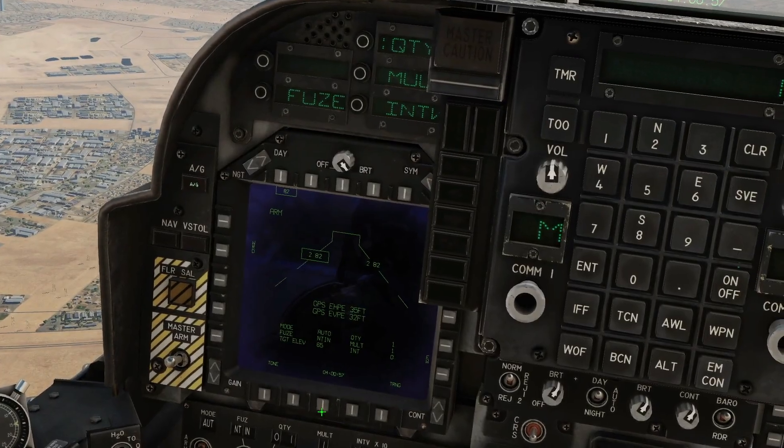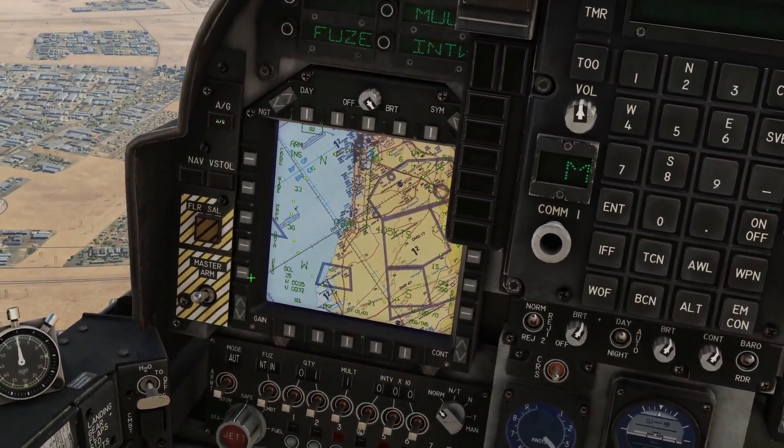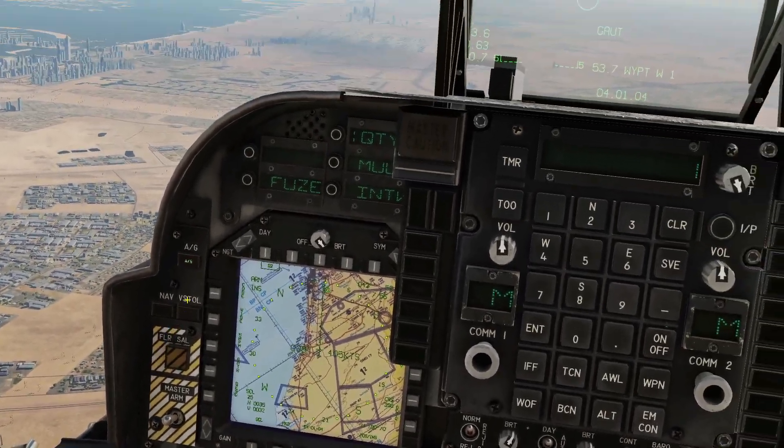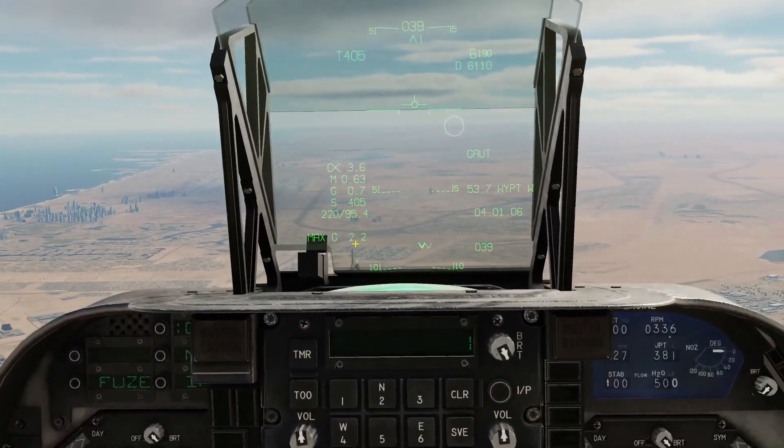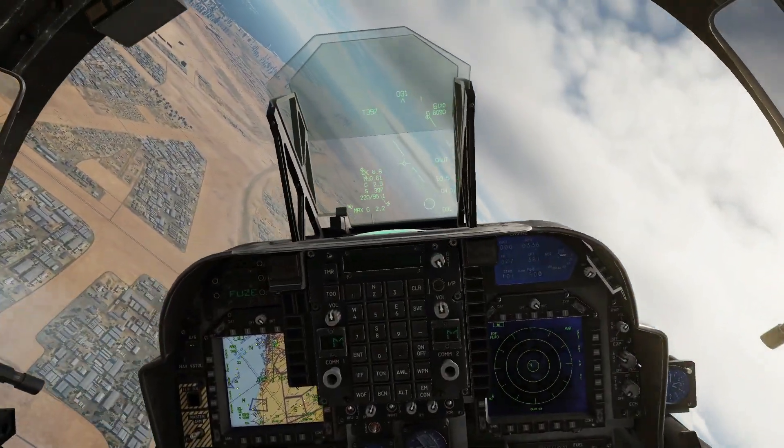For this to work we need to make sure that in our ESHD we do not have the designate button pressed, and also that there is no other target designation. We can check in the TDC to make sure there's no target designation — and there's not. Now let's go and find a target to bomb.